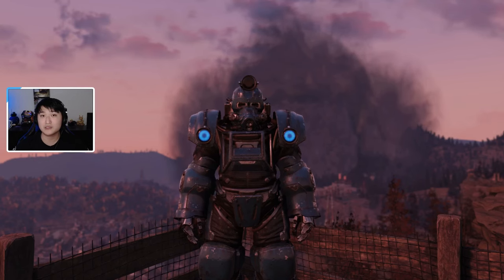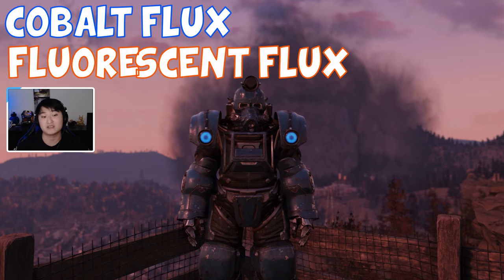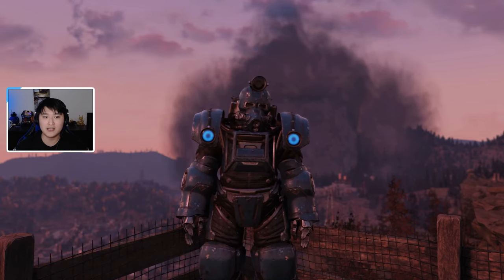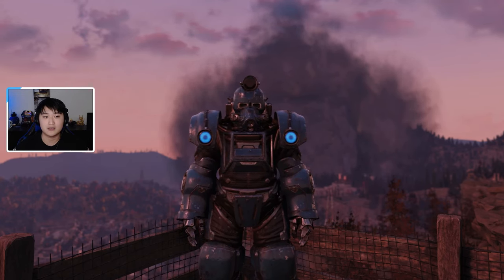First off, there are going to be multiple different types of flux: cobalt flux, fluorescent flux, violet flux, crimson flux, and yellow cake flux — that puts us at five different types of flux. This is a pretty end-game or high-level material.